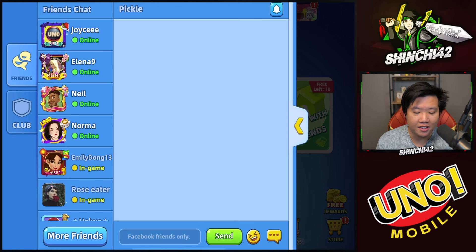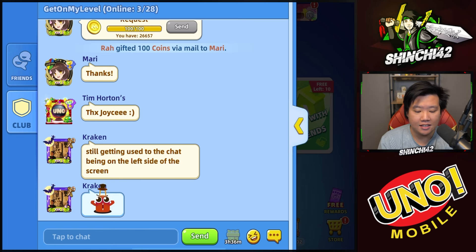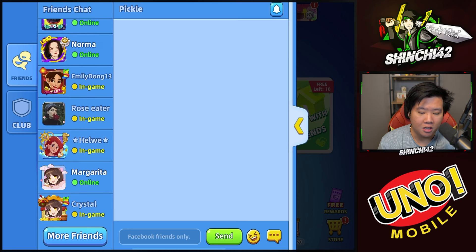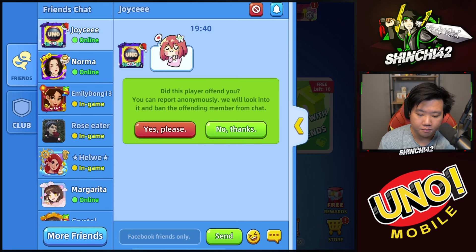I wish there would be a server chat or lobby chat so people could say 'hey, do you want to join my game?' and invite others — I think that would create another level of community. At the same time, with Uno Mobile they're trying to protect players. Maybe there could be a lobby to invite players into the club or into the game, without full open chat, because in the online world there's going to be negativity too.